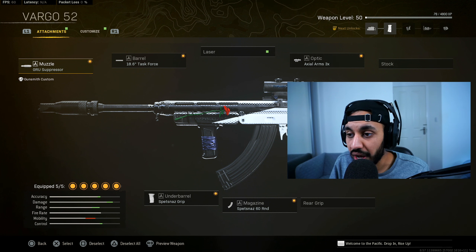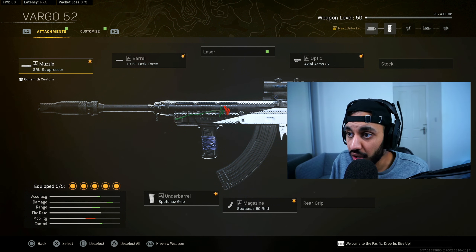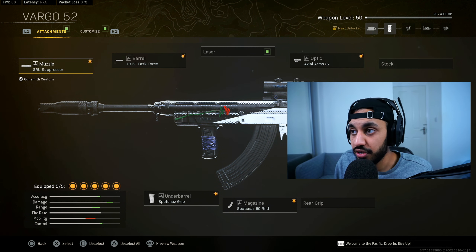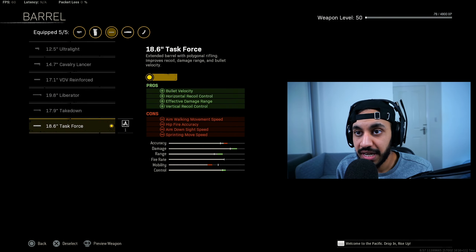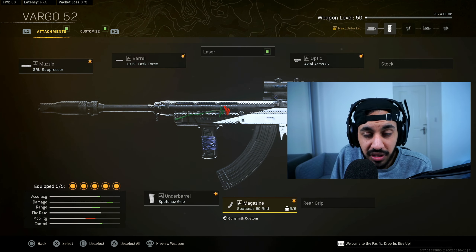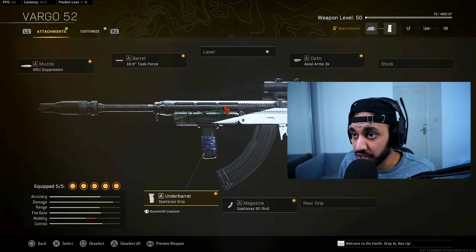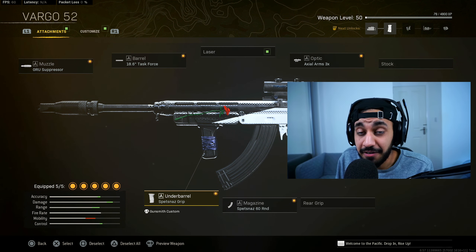At number four we have the Vargo Assault Rifle. I tried it yesterday and this gun still feels super low recoil despite the nerf. It has Cold War movement, making it a very good AR overall. Build: GRU Suppressor, Task Force Barrel, Axial 3x Optic, 60-round mags — though it could use slightly larger mags on Caldera — and Spetsnaz Grip. If you're landing headshots and upper chest shots, you'll get a very fast TTK.